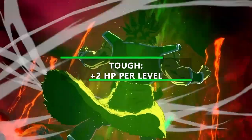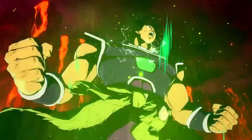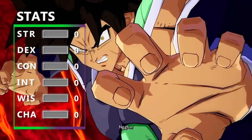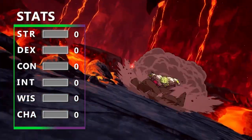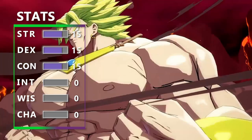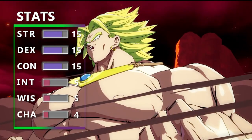This feat gives you an extra 2 hit points per level as you level up in this build. Then when it comes to some stats, we're gonna be min-maxing the crap out of this thing, because Broly's sure not known for being intelligent, wise, or charismatic. So we're gonna take all of our points and put them into Strength, Dexterity, and Constitution, bringing them all to 15, leaving all of our Mental stats dumped down to 8.